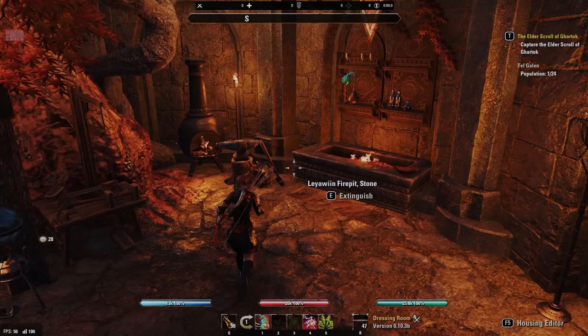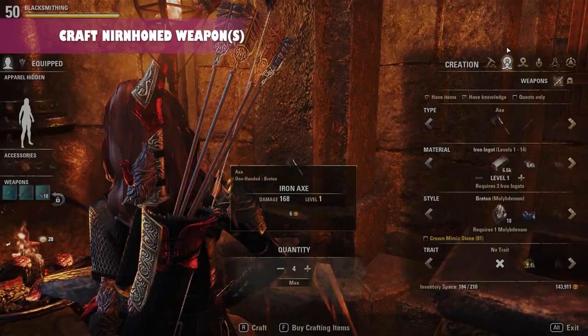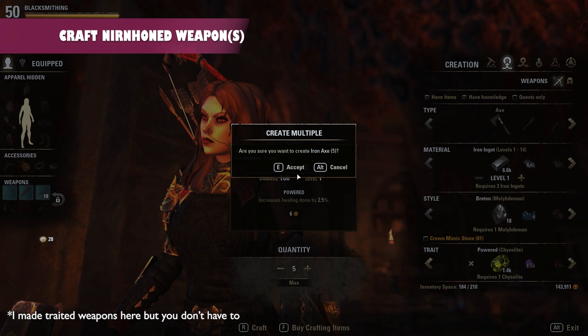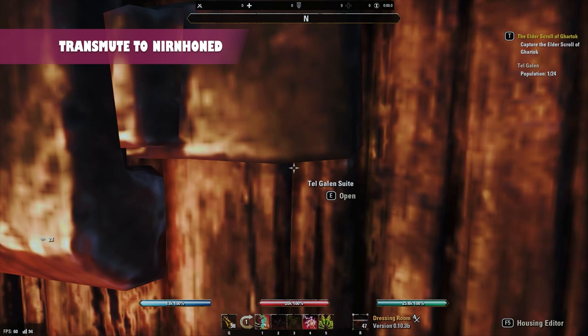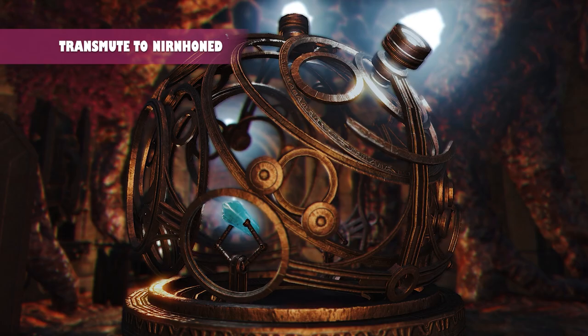First, you want to make sure that you've researched the Nirnhoned trait for a weapon of your choice. Then go ahead and craft a weapon without a trait. After you have crafted that weapon, head to your nearest transmute station to retransmute it to the Nirnhoned trait. You can find the station in the Clockwork City and in most guild halls.